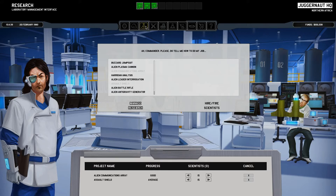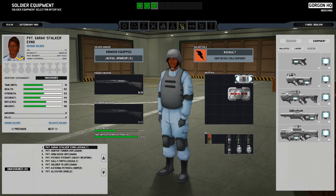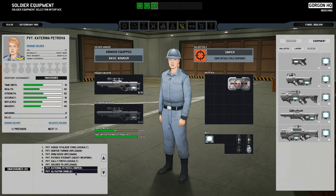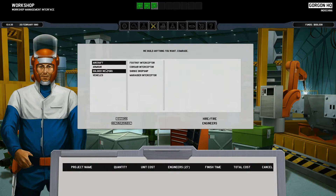Quite frankly we don't have anyone with good hit points except for these two, and they don't have good strength. So we'll take Jacob Kortcher here — decent, good TUs, okay hit points, decent strength, decent accuracy, okay reflexes, and decent bravery. Welcome aboard, sir.